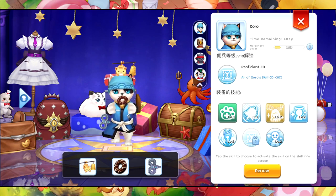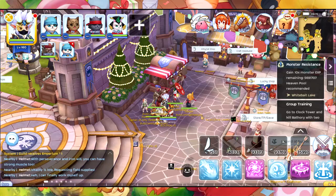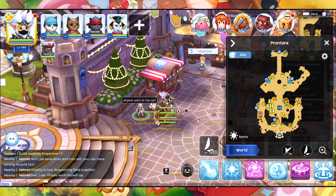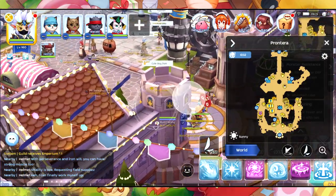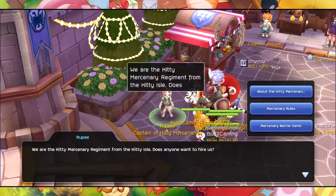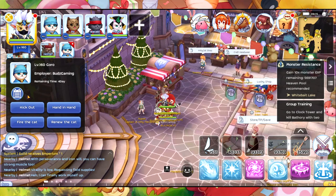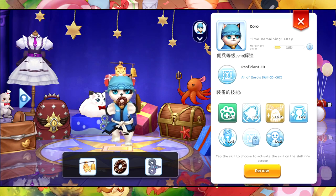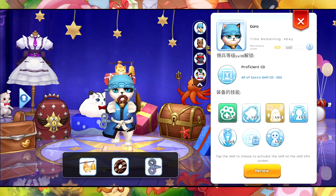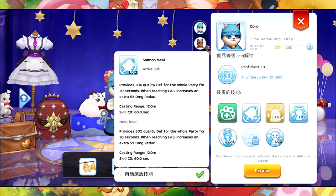As long as you already unlock all the cats, or a certain cat, you can have a certain quest. Unfortunately I forgot to record that part, but in the end you will end up talking to Rupee, and with that I have my advanced mercenary cat now. Currently they are all level nine.